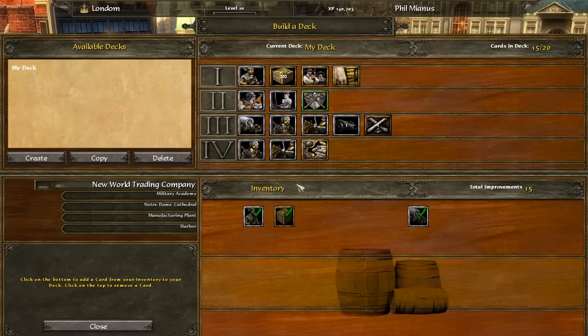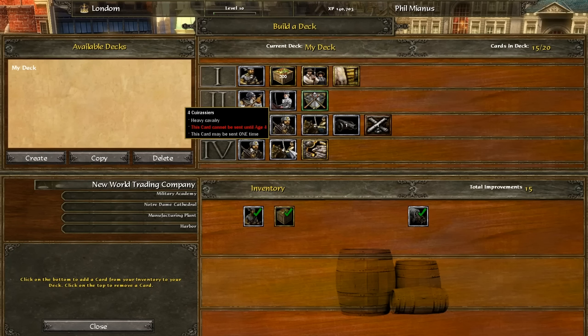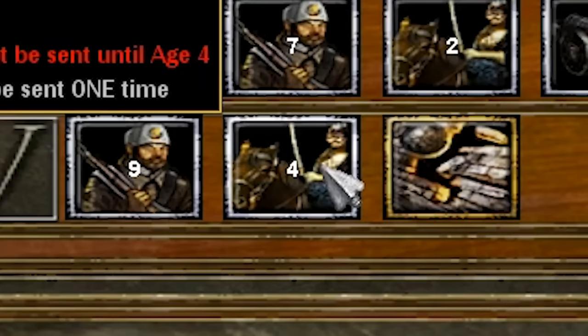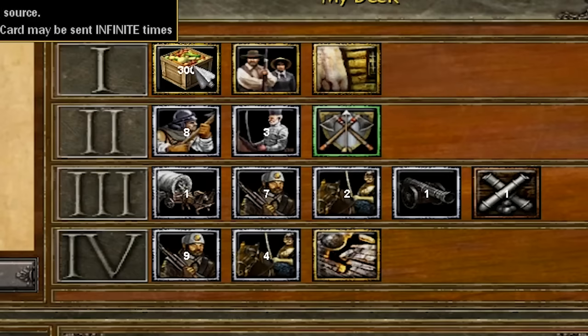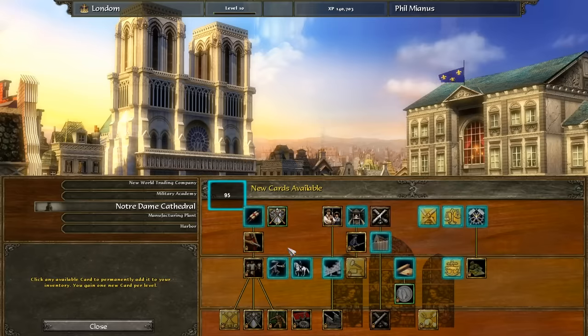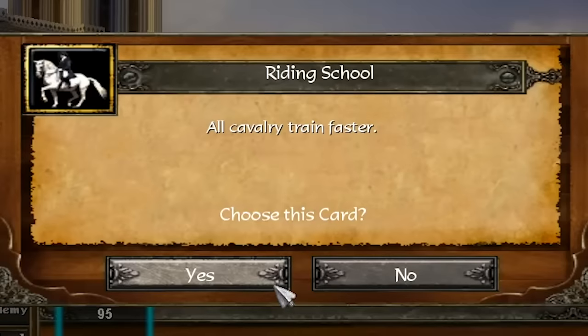That's right, ladies and gentlemen, we need to sit down and build a deck together. We need to build a certain special kind of deck because we are looking to create a fantastic unit called the Cuirassiers. These are the strongest cavalry unit in the game — they can basically take out literally everything: buildings, cannons, infantry. You name it, they will smash it. I realize I actually need a city level of 25 to unlock some of the later cards, so I'll be right back — I need to edit that text file again.